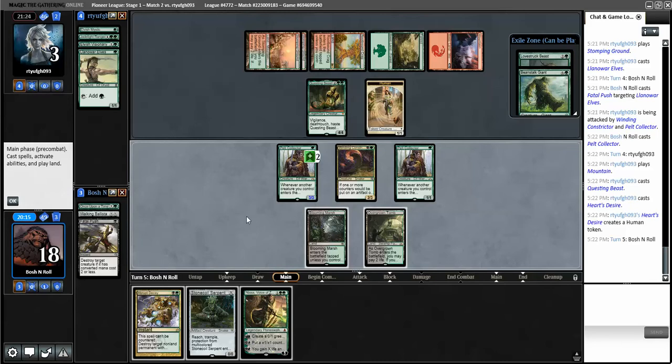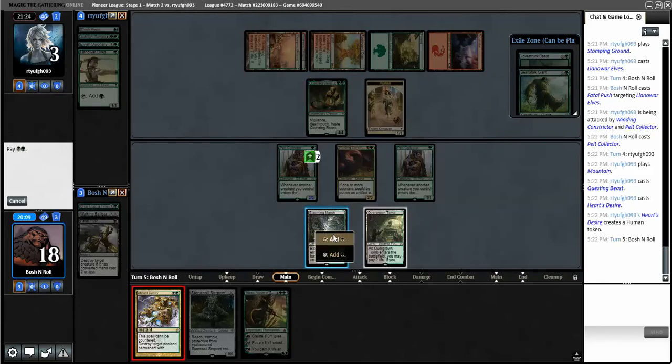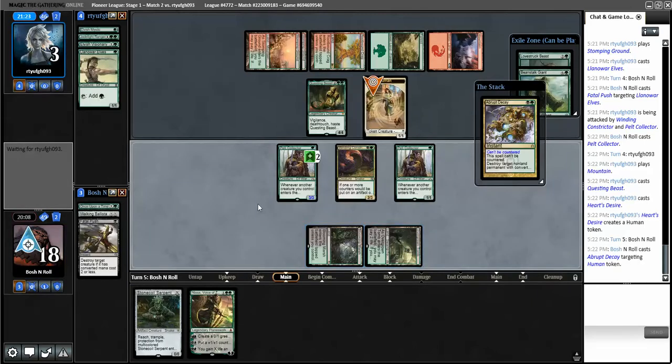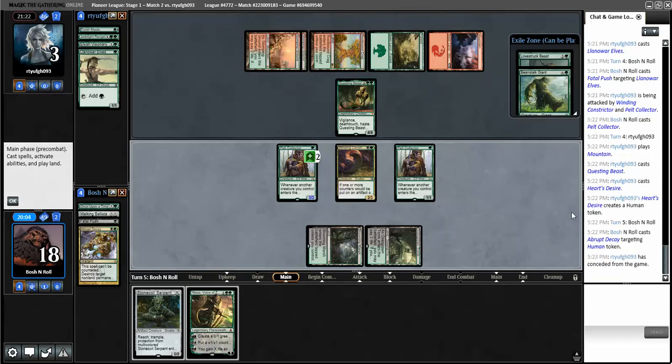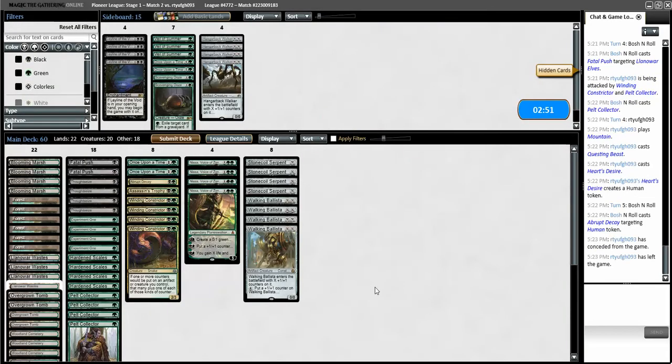Questing Beast! No one made a Human - sweet. I didn't even want to attack with their vigilance, deathtouch, haste creature - that's not what it's for. If I just kill their Human they die. Lifelink is not one of the words Questing Beast has. So in for exact aces. Games we take off these combo decks are going to be exactly that - just in for exact aces.